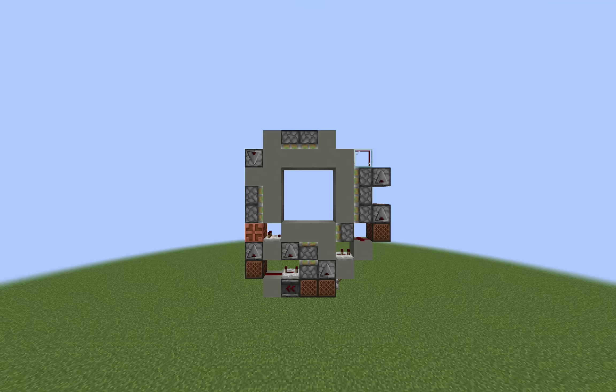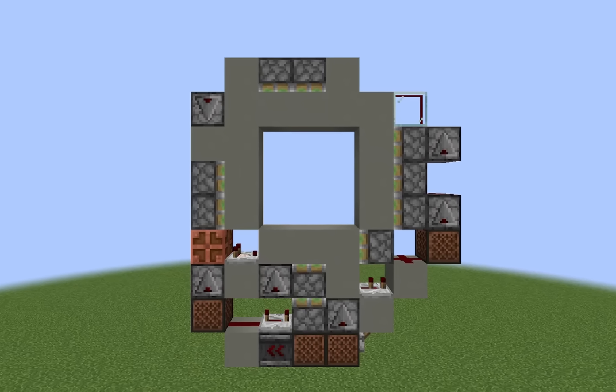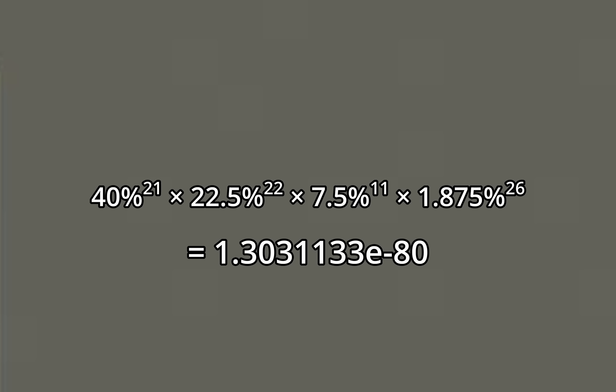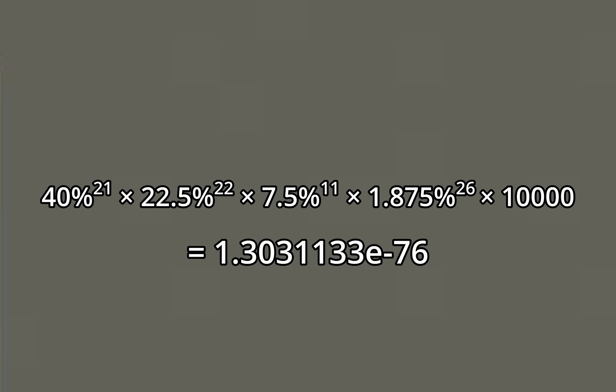As you'll see, it won't really affect the final number. Going through each block one by one to find the probability for it to be that specific block, and multiplying by the 10,000 estimated designs, we get a final percentage that is roughly equivalent to the probability of picking one specific atom out of all of the atoms in the entire universe.